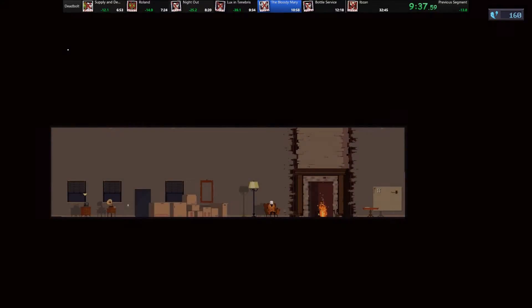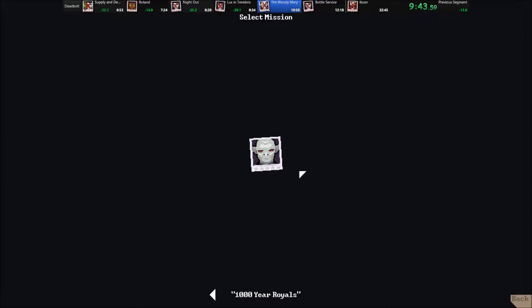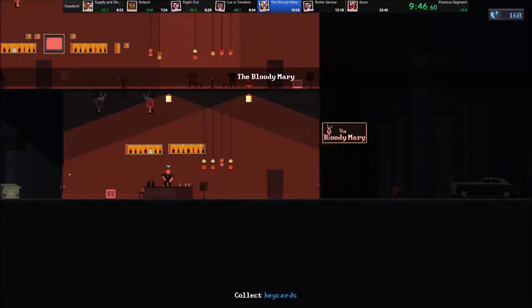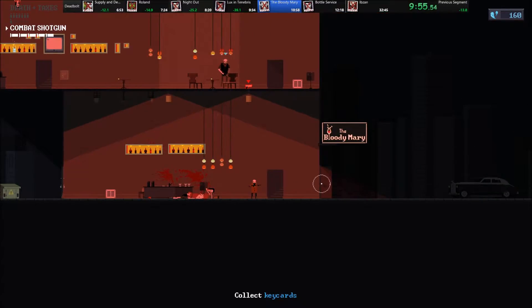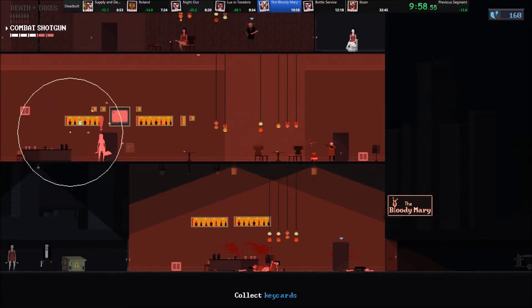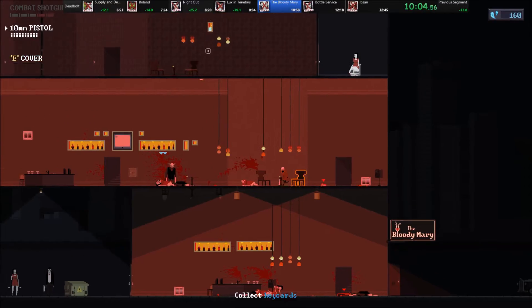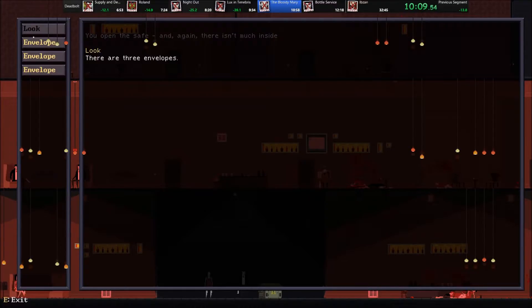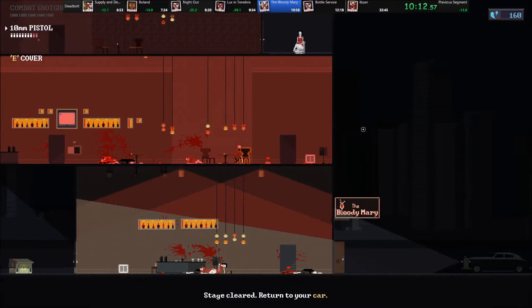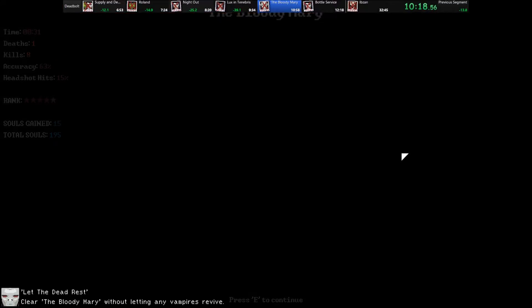Level 3 of the vampire levels introduces a new enemy type, but more importantly, it introduces a new mechanic. The bartender enemies in this level all have phylacteries. Basically what that does functionally is any time that they die, they will respawn after a while as long as the phylactery is still intact, so you have to find and shoot those before you can actually permanently kill the enemy. Another thing that I do here is take advantage of the 10mm pistol being able to shoot through walls because it's so powerful. It doesn't actually do that much more damage than a regular handgun, but it has high penetration, so it's pretty useful for hitting objectives like that.